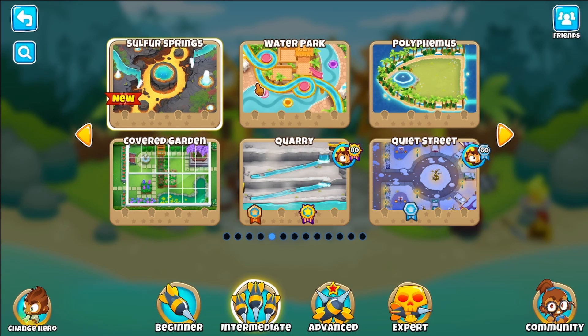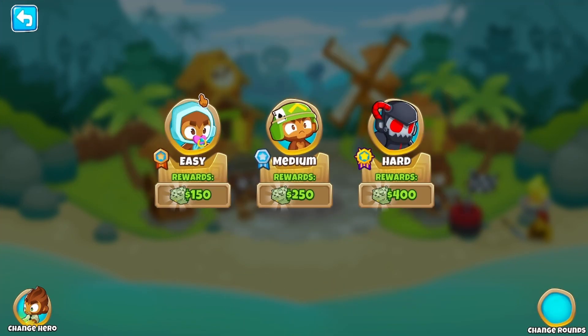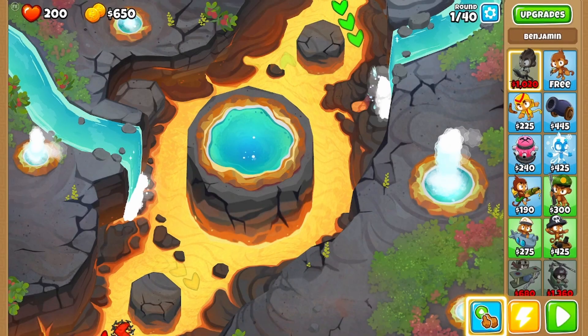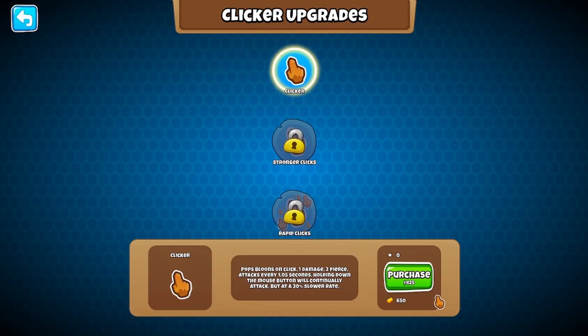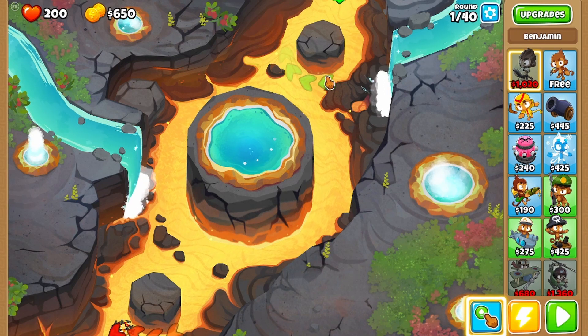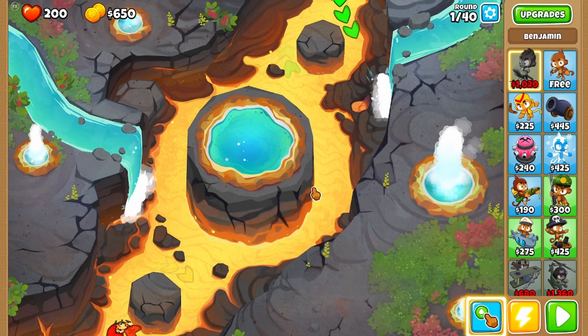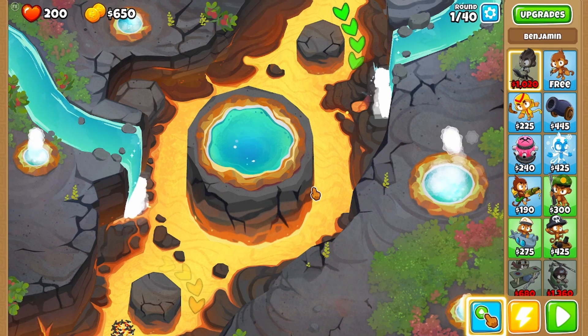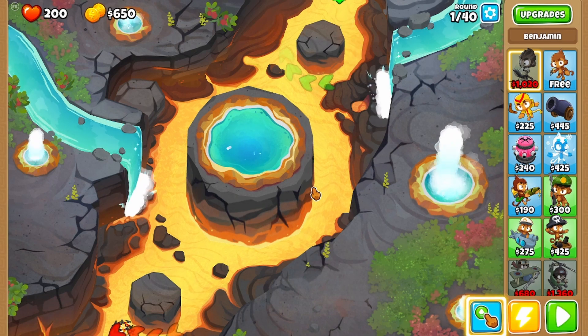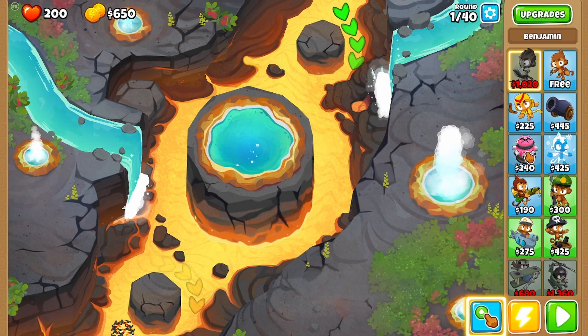All right guys, here it is — the brand new map Sulfur Springs and I've never played this map. You can see these are all shiny; I'm just gonna go in on easy. I am using a very interesting mod — the Balloons Clicker. It basically makes your clicker a weapon, so if I were to click on an incoming balloon it would pop. Basically what we're gonna do in today's video is see if we can beat this brand new map with the Balloons Clicker mod.